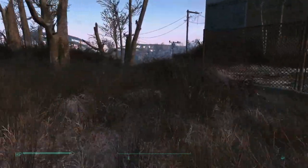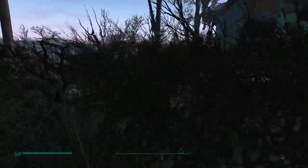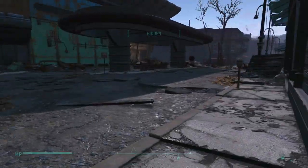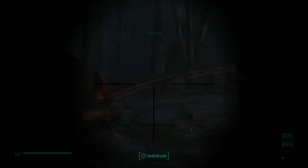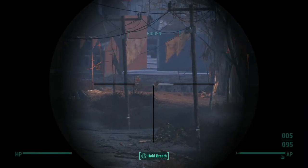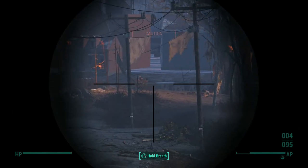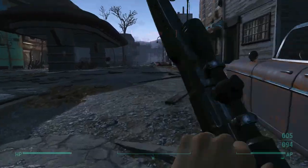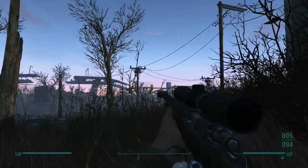I'm going to stay away from Shaw's and check that intersection — it's a spawn point by that trailer. Nobody down the street. Now I'm thinking that Raider Camp has a bed in it, but it turns out it does not. I shot one right in the chest and nothing happened. This is not good because we're in a higher level zone and I'm only level 14.